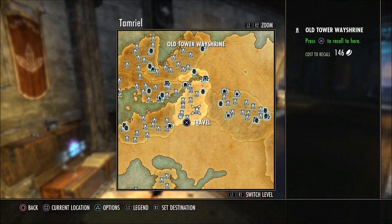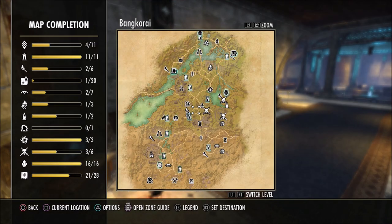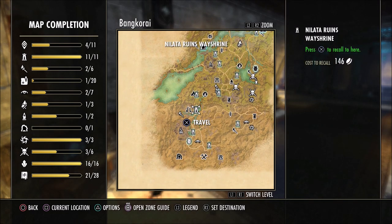What is going on guys? Grave here. Welcome back to the Elder Scrolls Online. Today I want to show you one of the ways that I power level any new character that I have. One place I usually go to do this is in Banker Rye, right here at these ruins.